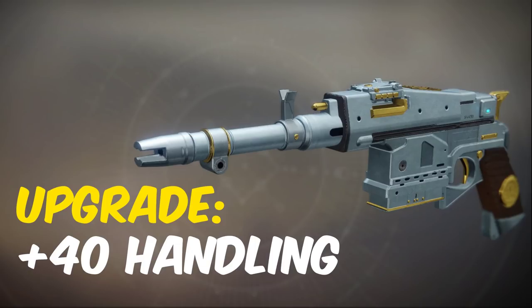The Sturm catalyst drops randomly from any kills on Nessus. Once upgraded, it gets a plus 20 to range and a plus 40 to handling.